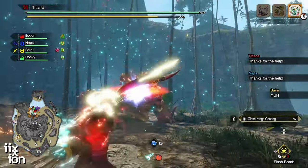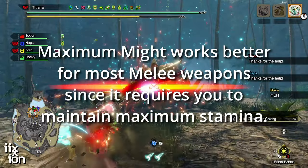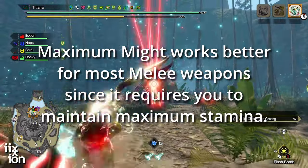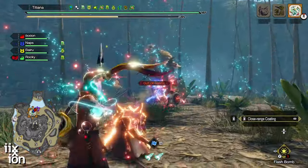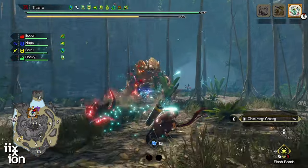For most melee weapons, as well as bow guns, I suggest Maximum Might instead. But for bow, which uses stamina, Critical Eye is the skill of choice for squeezing out that last five or ten percent affinity that you need.